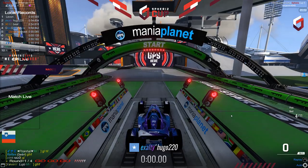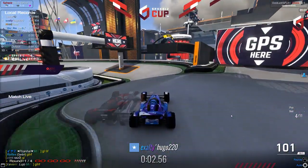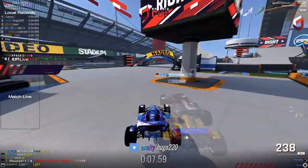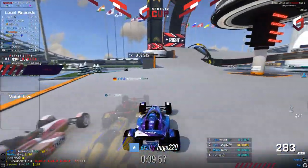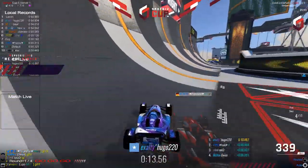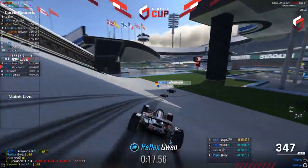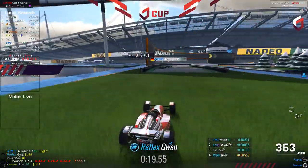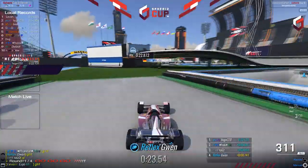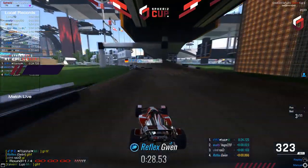The players are now off the start block with the first round. Going into round number one, the players are getting a pretty equal start. The first real trick comes here where you have to skip this freewheeling block over the ramp. Gwen touched the freewheeling it seems, and therefore he's half a second behind — that is approximately what you lose when hitting that freewheeling block. All the other three players coming up to the jump now.